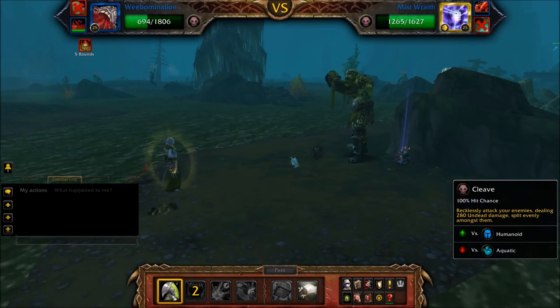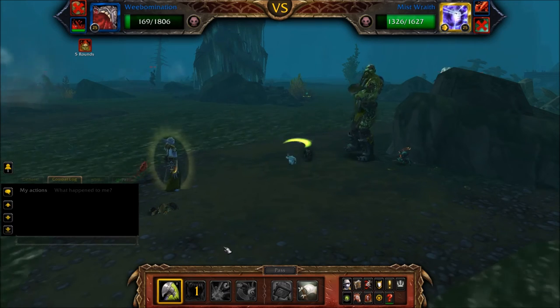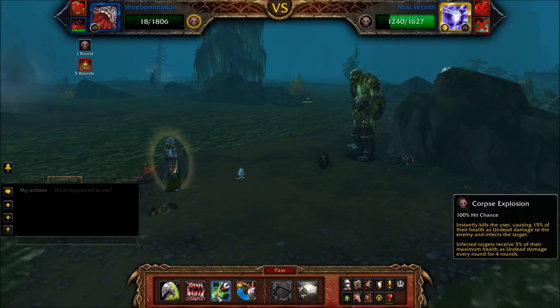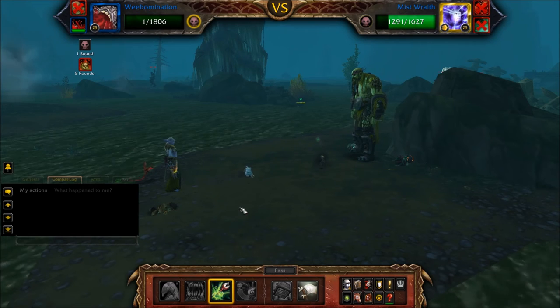Both fat lion pets should have died well before you enter your undead round. Once at the undead round, cast Corpse Explosion. This will do a little bit of damage to the Mist Wraith.